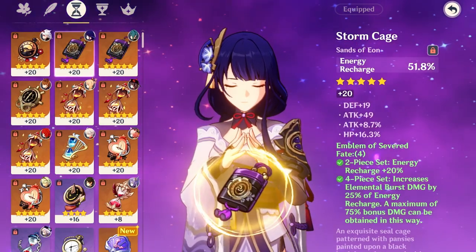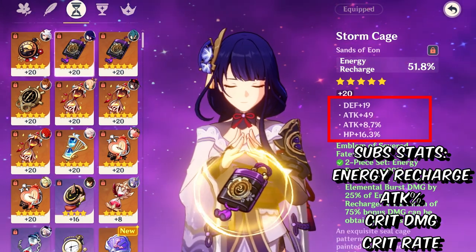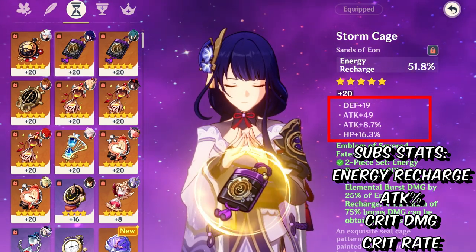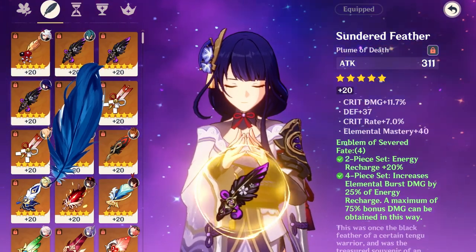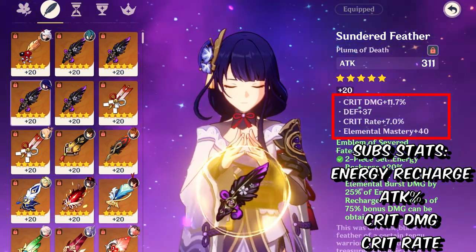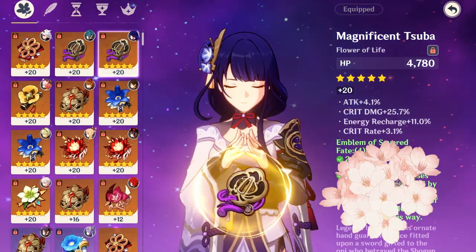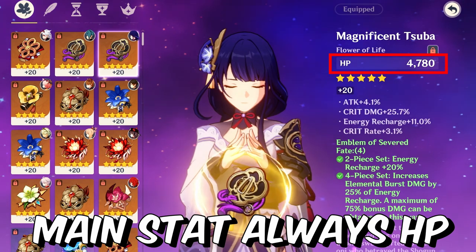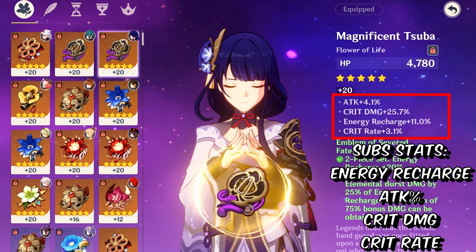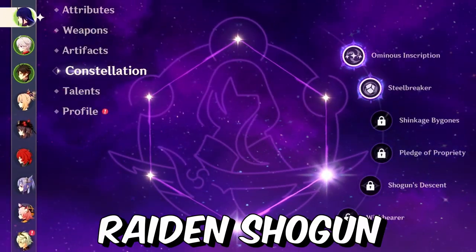For the Sands — or the Clock — your main stat should be energy recharge, with substats prioritizing energy recharge, attack percentage, crit damage, and crit rate. For the Feather, the main stat will always be Attack, with substats of energy recharge, crit damage, and crit rate. For the Flower, the main stat will always be HP, with substats of energy recharge, attack percentage, crit damage, and crit rate.